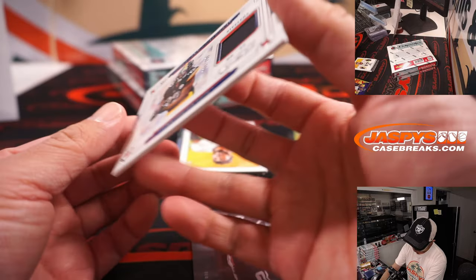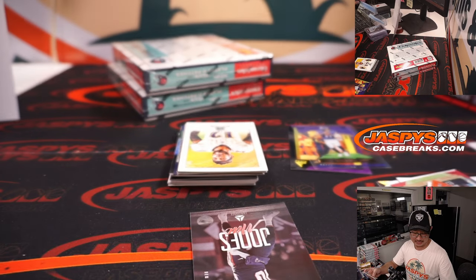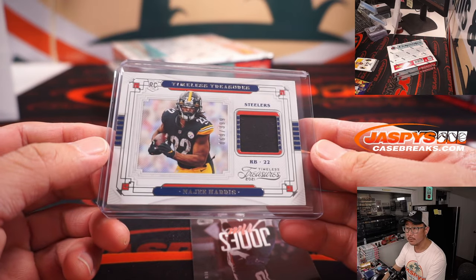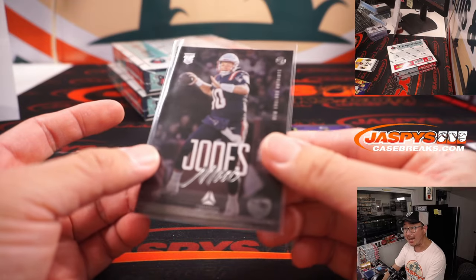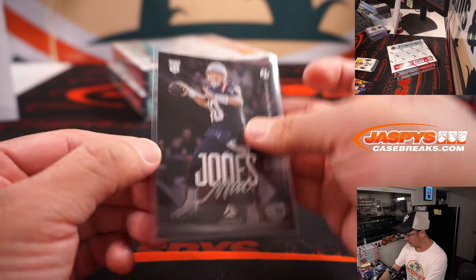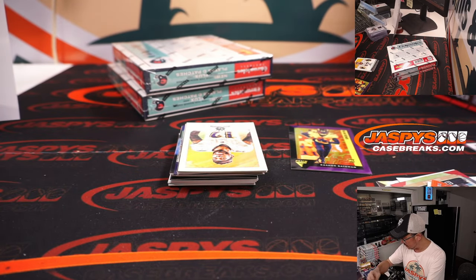And the relic — Najee Harris, Timeless Treasure, 69 out of 399. Najee Harris for Dean and the Steelers. Another Mac Jones, this time that Luminance design — it actually has a canvas feel to it, which is pretty cool. I think regular Luminance doesn't have that stock.